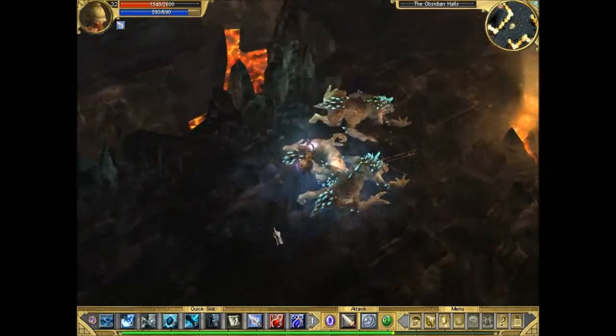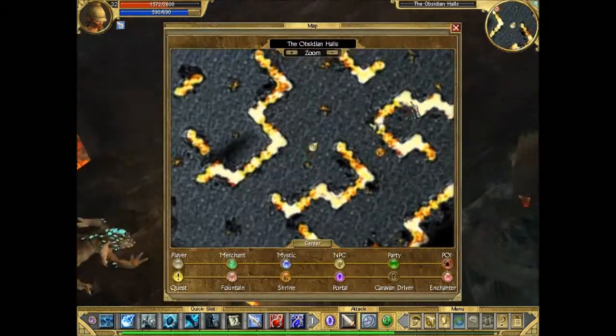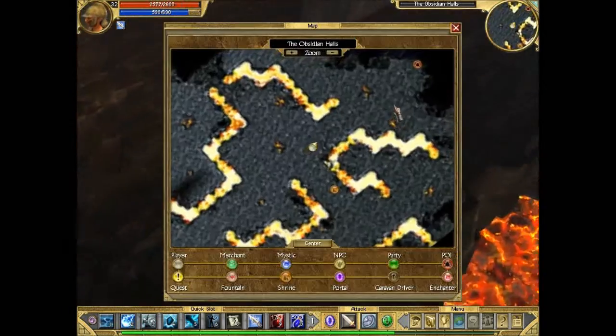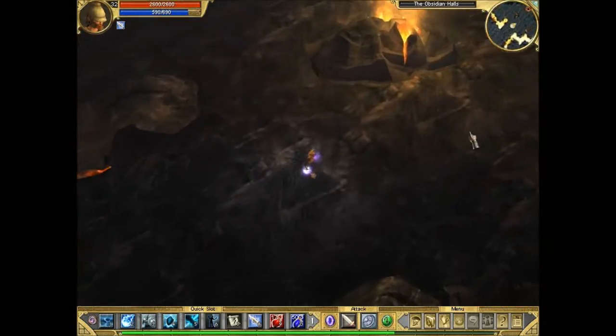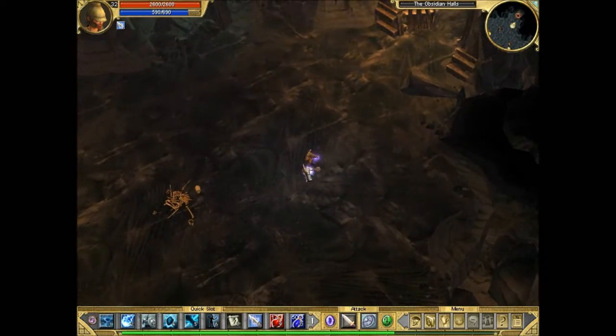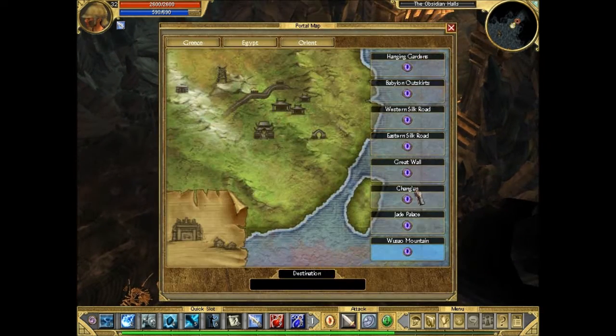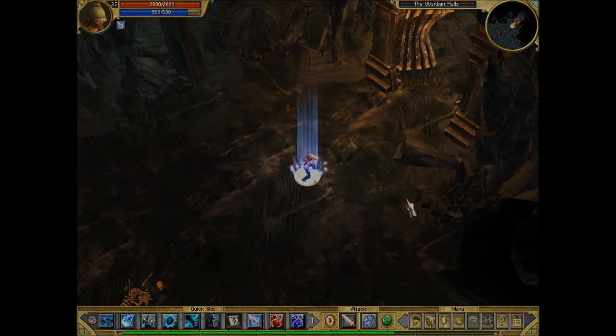That should have done it. There's a bit of a dark spot there but I don't think there's anyone there, and even if there is, they can bugger off. So off to the telkene — but before that we're going to portal back to the merchants.